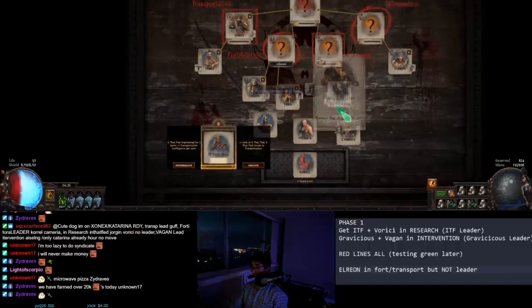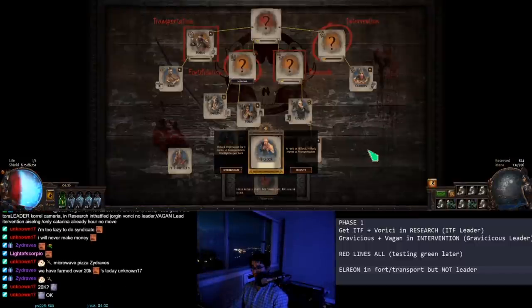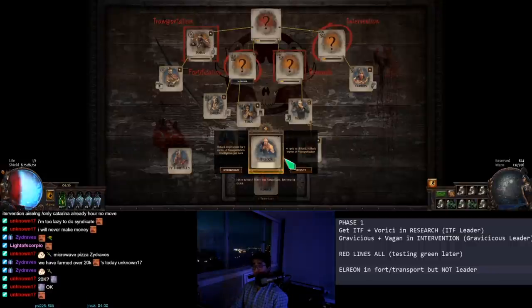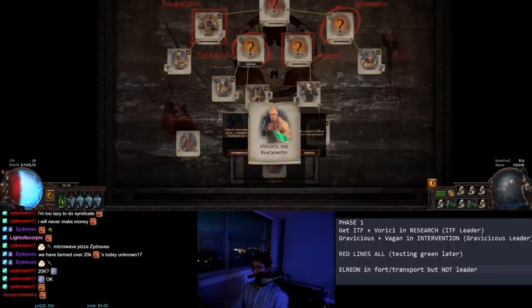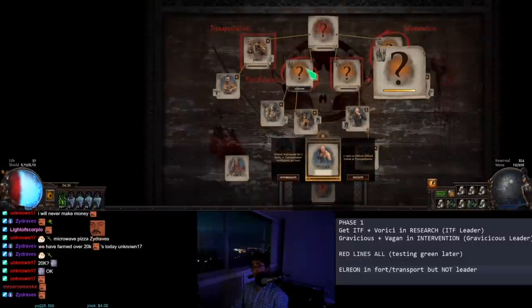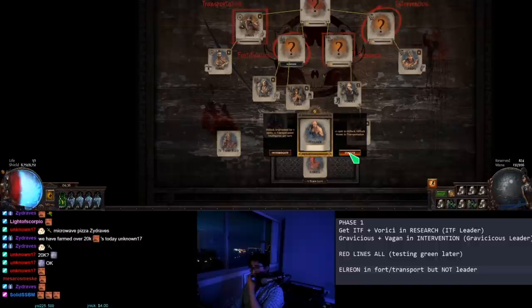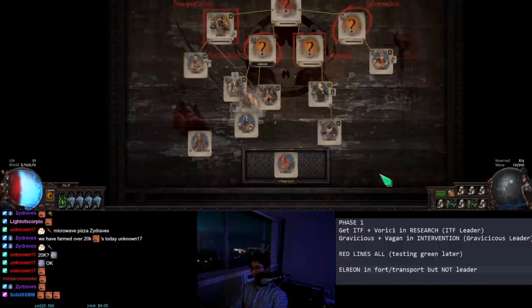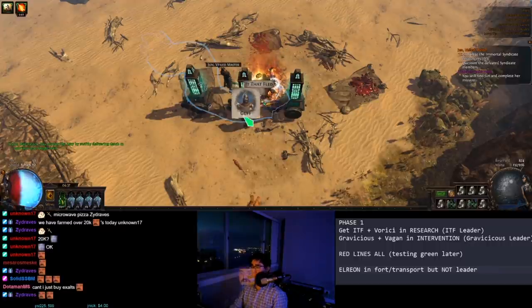I don't want her in Transportation — I want her in Research. Hillock — I get two good options here. First, I get to assign an unassigned bad person into a bad house. For me, the bad houses are Transportation and Fortification. So this is very good because it locks him into Transportation and he gets a rank for more XP later. So I'm going to execute him and assign him there. Haku and Guff don't really matter either because they are also bad members and can go anywhere.